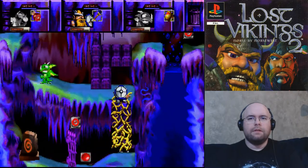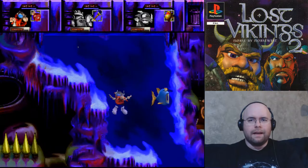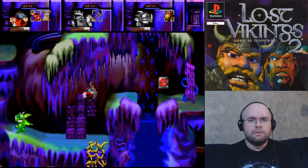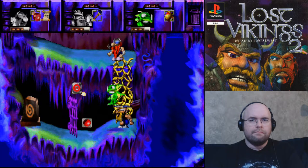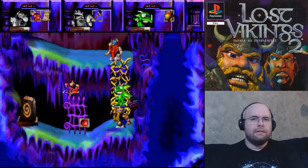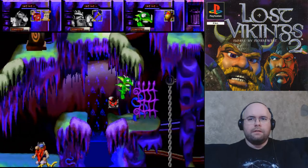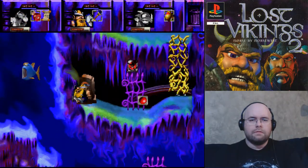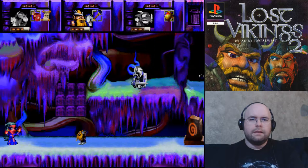You shrink down, hit the button, and then we can finally control Erik again. Let's not skip this roll. Then you come down here and hit it exactly right. Hit that one, hit that one — there we go, teleport, not fart. And that's it for Olaf.